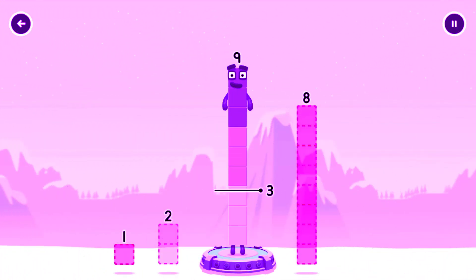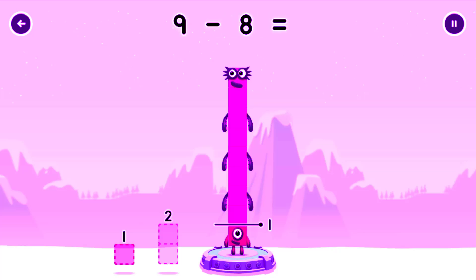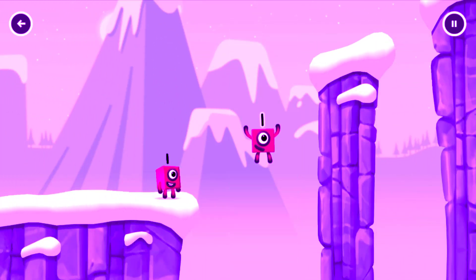Take number blocks away from 9 to leave 1. You've cracked it! 9 minus 8 equals 1.